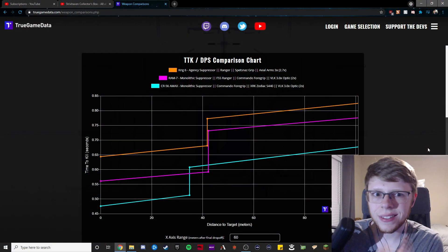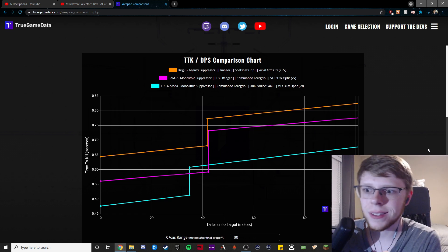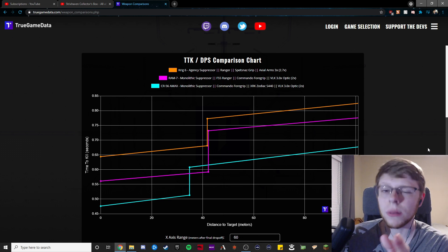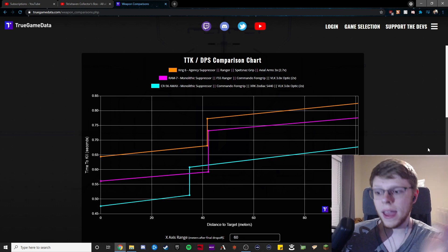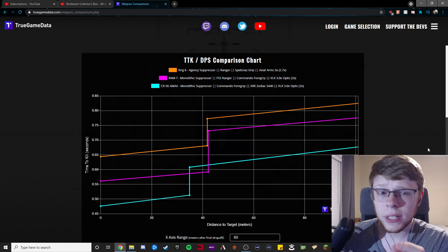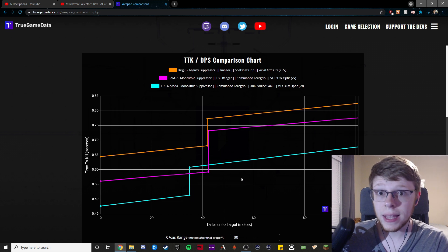Let's check out the stats and see how the Krig compares to the other two most popular ARs — the Ram 7 and the AMAX. The AMAX and the RAM are by far better in terms of damage, however the main kicker is the recoil. We all know how wonky the Ram 7's recoil is, going basically at a 45-degree angle. Then the AMAX has that weird snaky thing that cuts off to the left. Overall the recoil patterns are significantly harder to control than the Krig's. With the buffs from the last patch not yet reflected in this data, the gun is insane. Let me show you the gameplay.